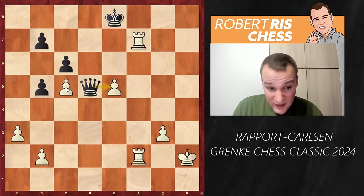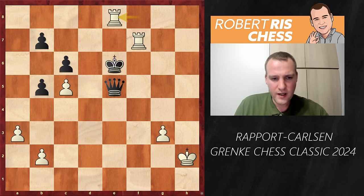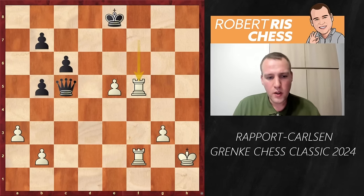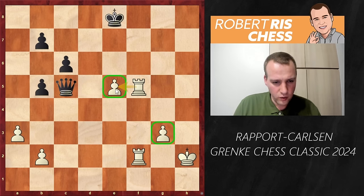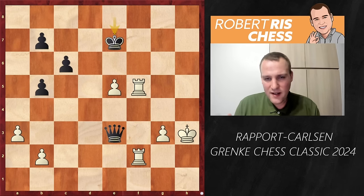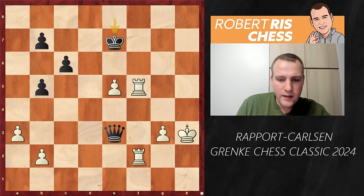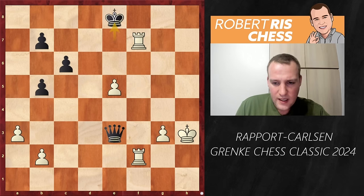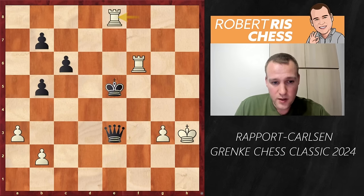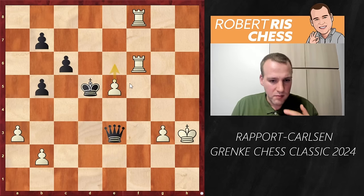Magnus senses his only chance is e5, so that after all these checks the king can run away. After dxe5, Qd5 check, Kh2 — Black is completely busted. You cannot take on e5 because Rf8, the other rook comes to f7, and after Ke6 you go Re8 and pick up the queen. So Qxc5 was played in the game. Now Rf5 defends the pawn. White has two passed pawns, Qe3, Kh3, Ke7 — but White is hesitating getting lower on time.